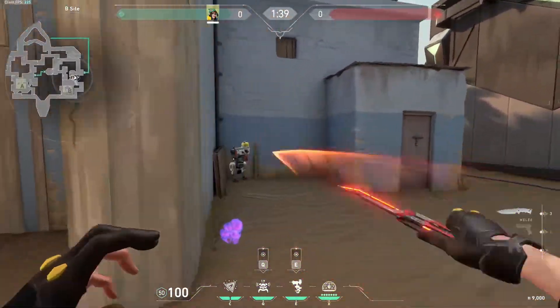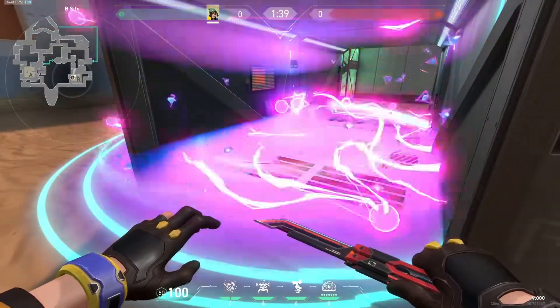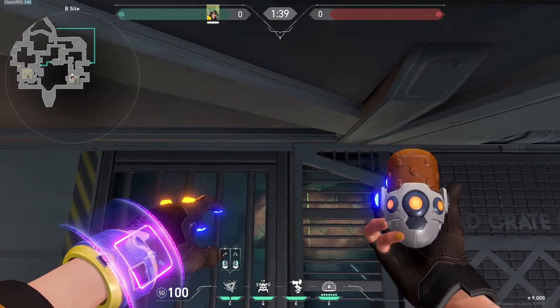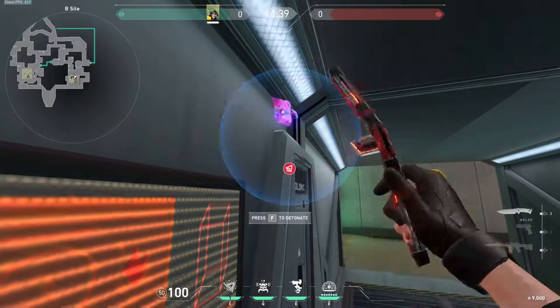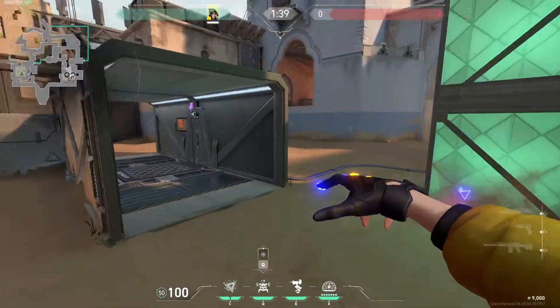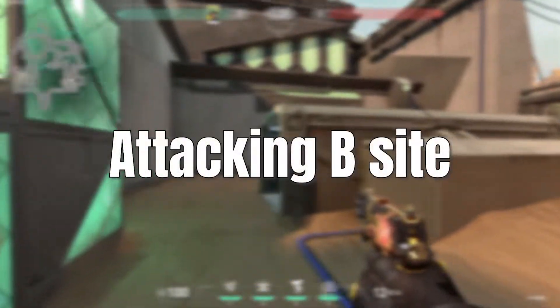This is for if the other setups are not working, or you just want to play for retake or for your life because you don't really want to die for the site. You look down here, look up, and right-click around here — it's not super specific and you can keep picking up the molly in the pre-game so it doesn't matter too much. You put your alarm bot and your molly here, and this is for playing the retake — mollies the default, not for attacking.